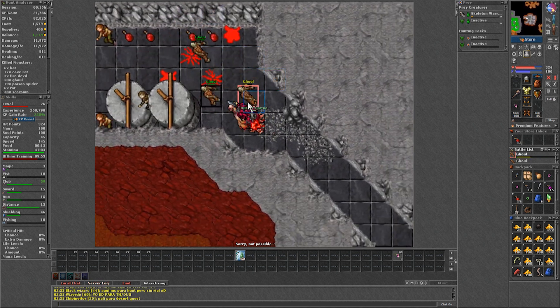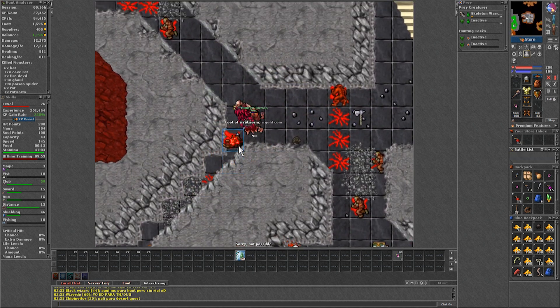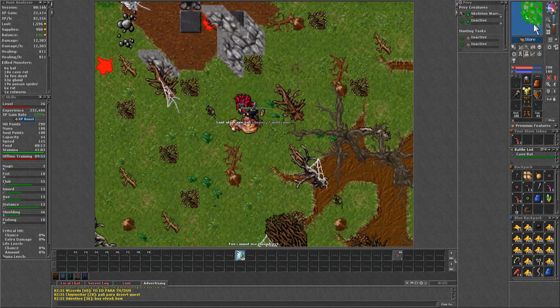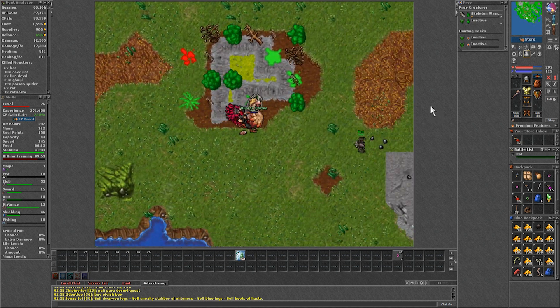The room to the east has 2 slimes, which are another creature that is weak to physical attacks and good for experience, so include them into your lap. Lastly, the room to the southeast you should avoid as it has demon skeletons which are hard to kill without good skills.